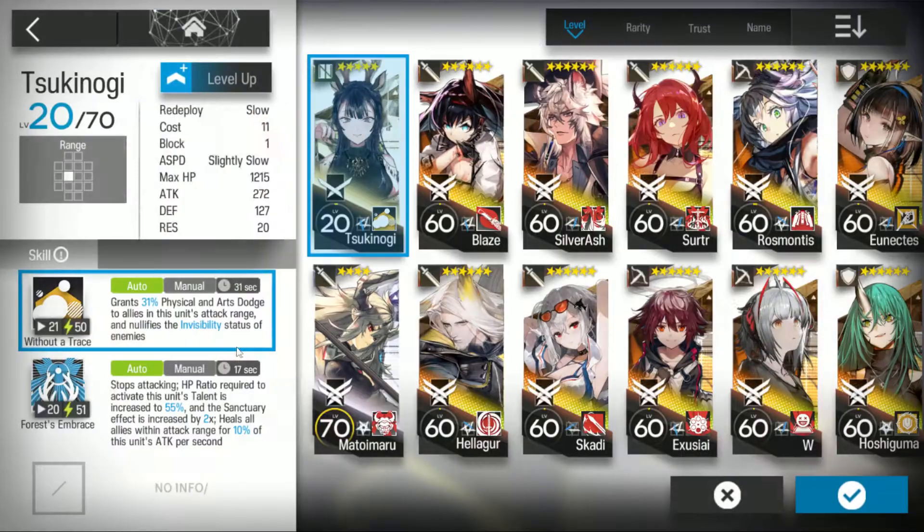To counteract that, I'll be bringing Tsukinogi. As you can see she's just E1 level 20, so she's nothing too special. I really only boosted her up to E1 literally before this recording because I wanted her full range and her skill 1. Nothing too special — she's not there for damage, she's literally there for her skill alone. If you just want to leave her at E1 level 1, go for it. I have got her skill at level 7 though, so bear that one in mind.